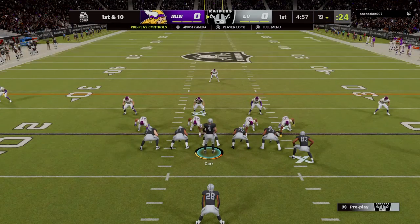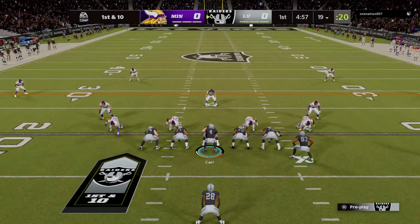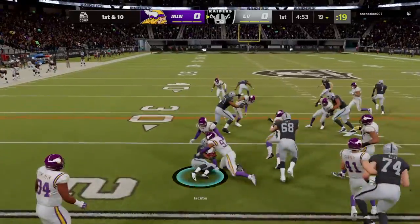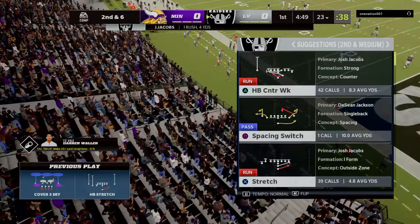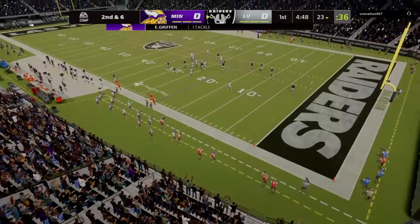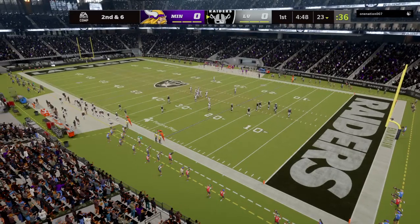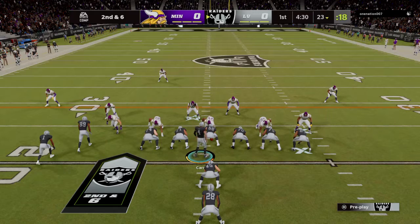Here's a first and 10 down inside the 20. First carry for Josh Jacobs — he'll push forward for about four up to the 23. You don't turn your nose up at a gain of four on first down. The run got four; now they deal with a second and six.